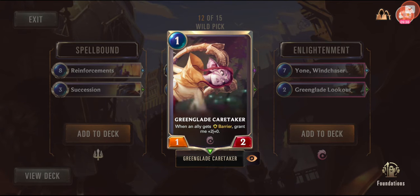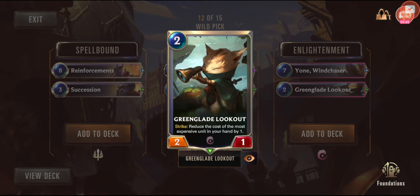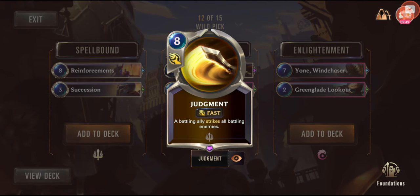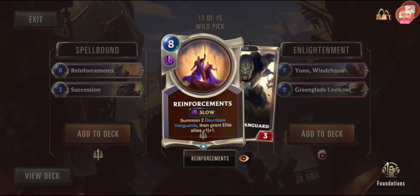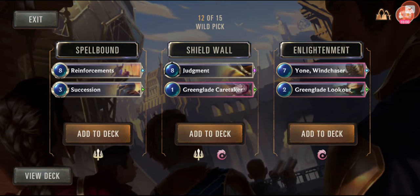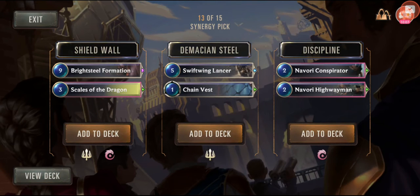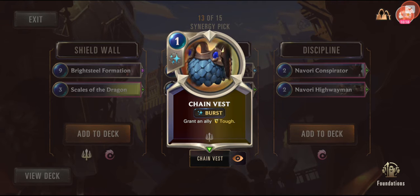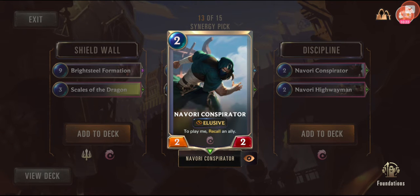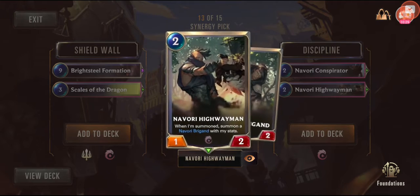Getting another Judgment in the deck — when an ally gets barrier — but I don't have a lot of barrier in my deck. Do I want to get this Judgment, a battling ally strikes all battling enemies? Or summon? They're both eight costs. I'm going to go for the Judgment. Another Bright Steel Formation — but how many nine-cost spells do we need? Five and a one might be more useful. Two and a two — to play, recall an ally and when summoned, summon. That's a two-for-one. Let's go for Discipline here.